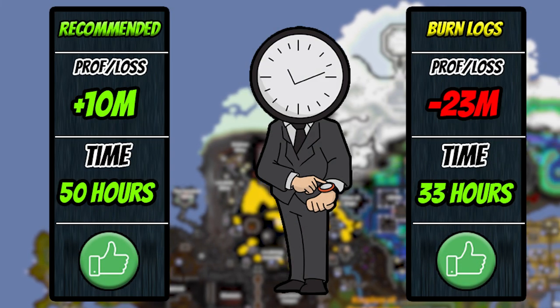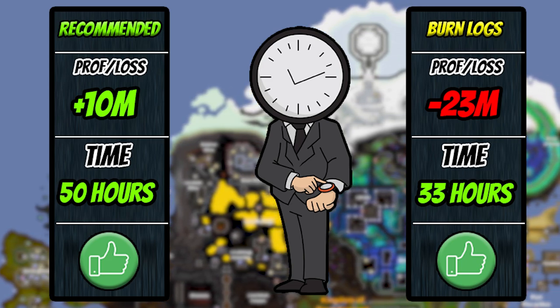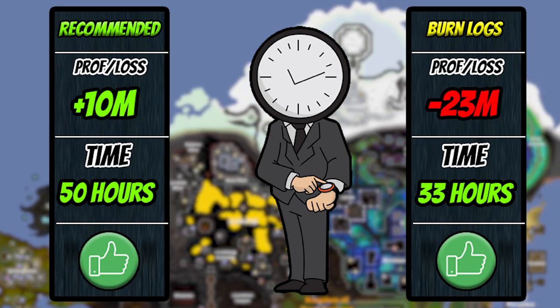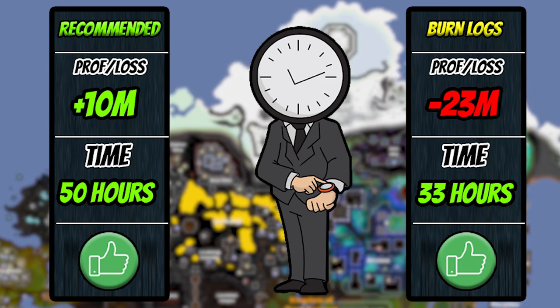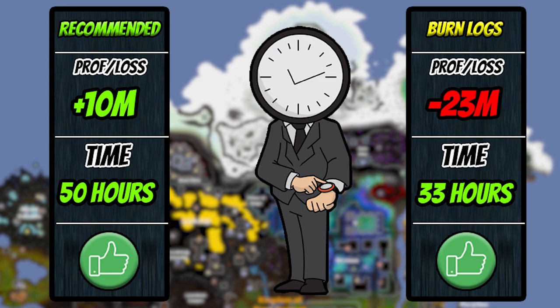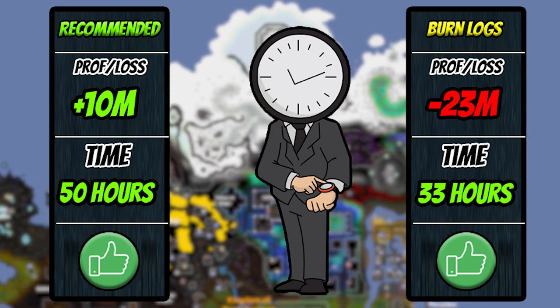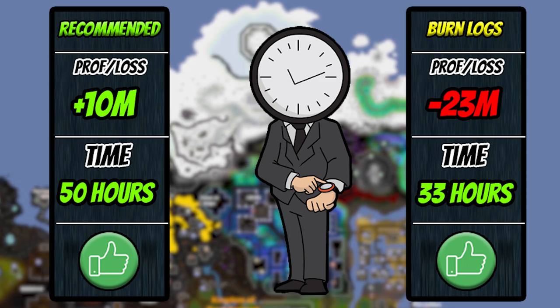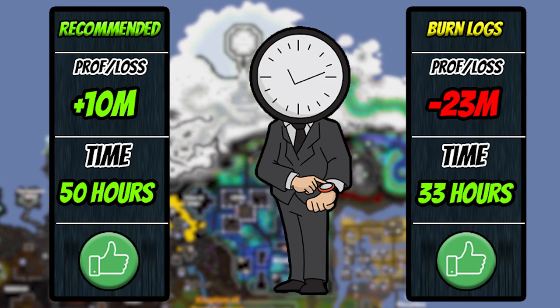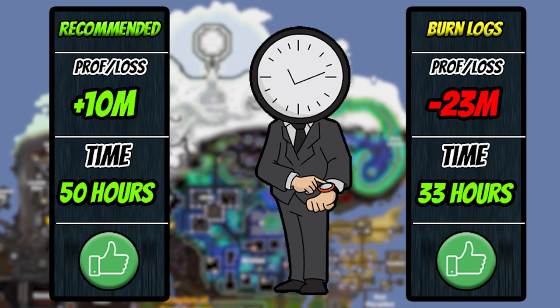As far as the faster method goes, you can expect a loss of around 23.4 mil — a little steep for firemaking — and the time for completion should be around 33 hours depending on how fast or slow you are. As far as the recommended method goes, you will actually gain a profit of around 10 mil and the time for completion is around 50 hours. You are spending a little bit more time, but it is a lot less click intensive and you do gain a very nice profit.